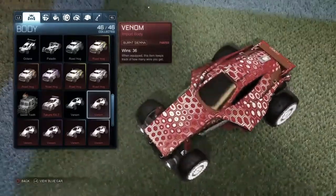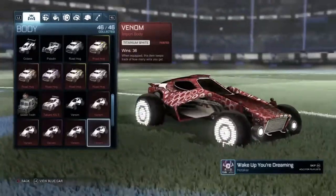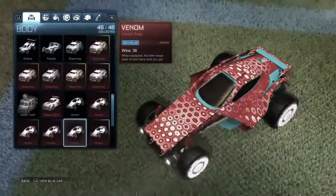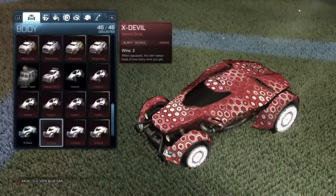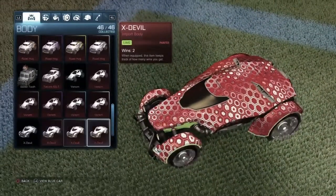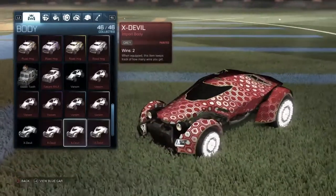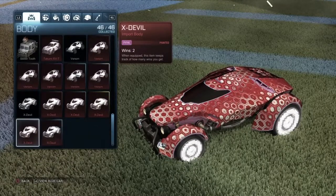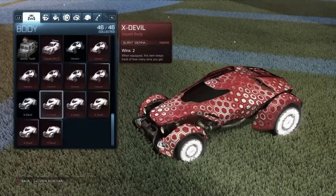Burnt Sienna Venom — ooh, who wouldn't want that? A white Venom is kind of eh as well, it hasn't got that much paint. Sky Blue. Purple. Then Gray. And then we got the X Devil — X Devil is kind of disappointing. If it's not a vibrant color you can't even tell it's painted. The Sky Blue and Pink are not too bad, but the X Devil is eh.